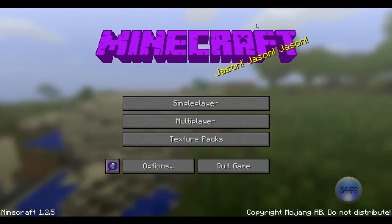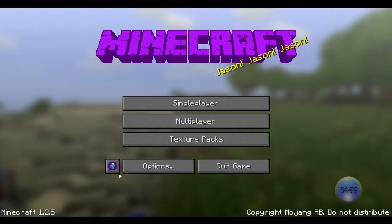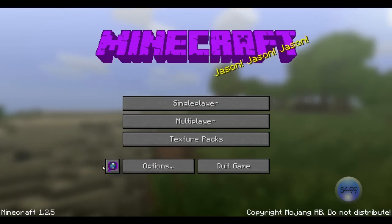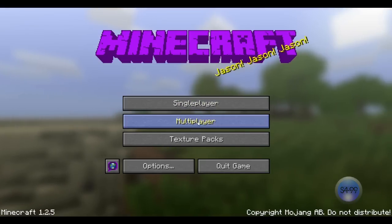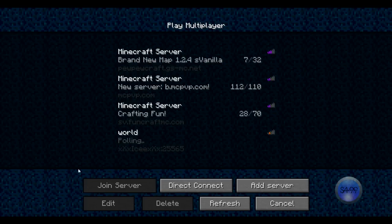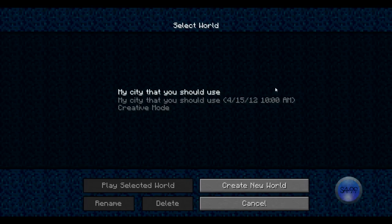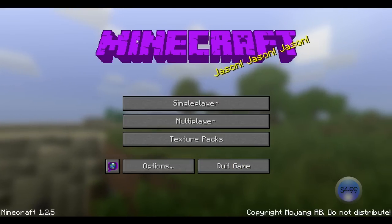I have the Minecraft logo right here — it's purple. This little language button right here is purple, but when you hover over it, it changes. And if you go right here, the background is all blue. And that's basically it for the menu part.